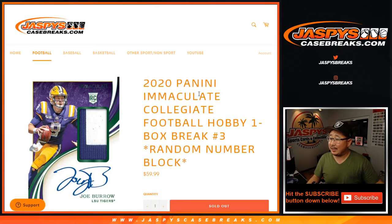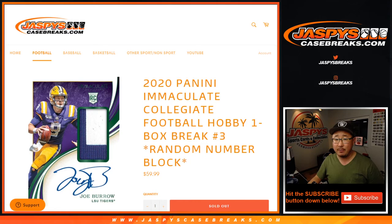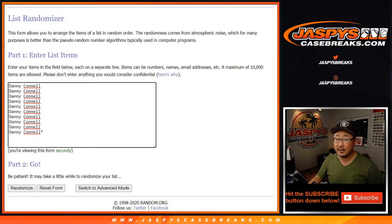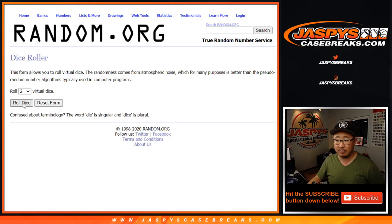Hi everyone, Joe for JaspysCaseBreaks.com coming at you with 2020 Panini Immaculate Collegiate Football One Box Random Number Block Break Number 3 from JaspysCaseBreaks.com. I think everyone knows how this number block works by now. Big thanks to all these folks for getting into the action — really appreciate it. There are the numbers right there, let's roll it and randomize it.